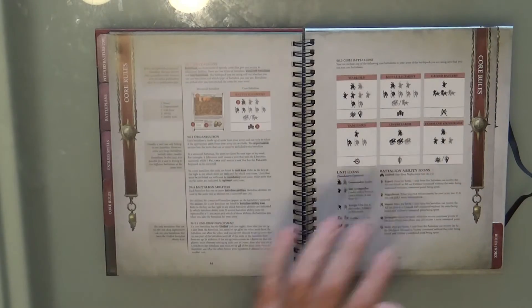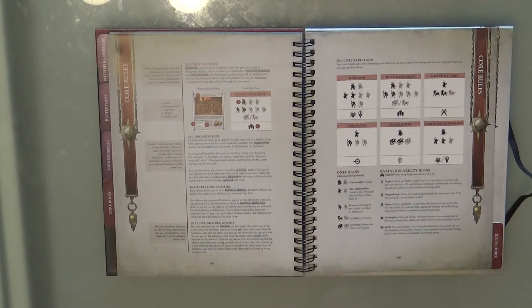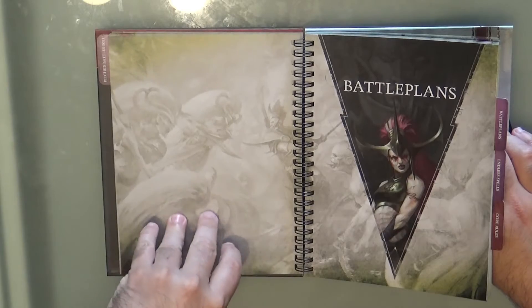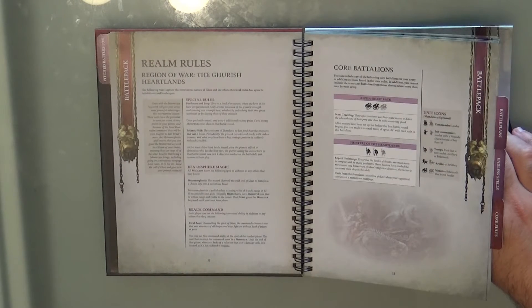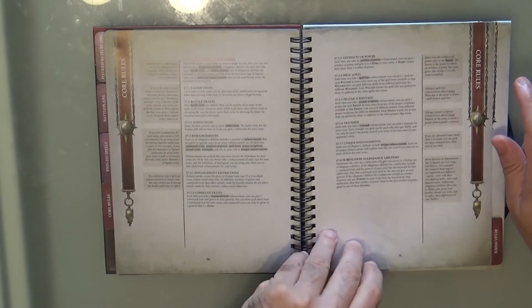So you have all the core rules here. This is what I was looking for — you also have the rest of the core battalions. Remember, you can use the core battalions from the pitched battles section plus the ones listed here in the core rules section. These are all the different core battalions you can use.